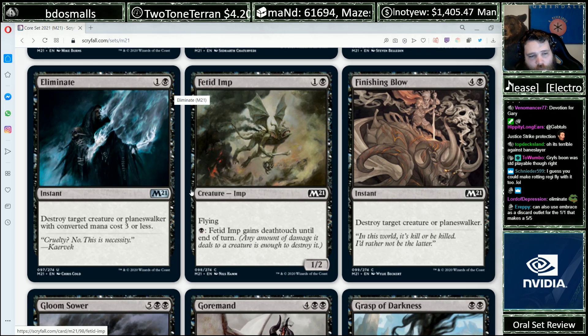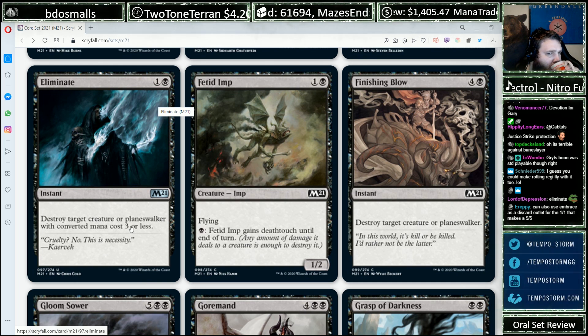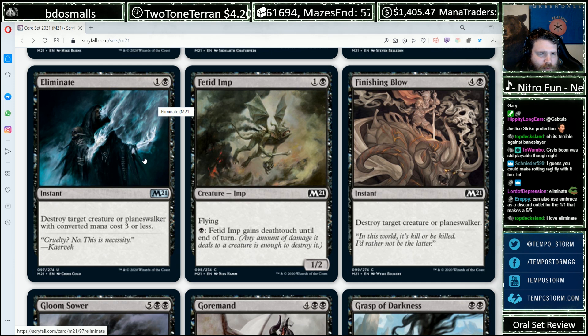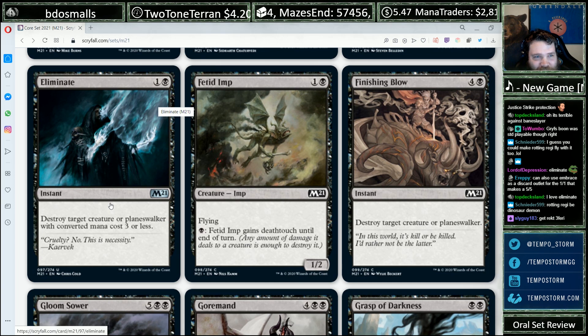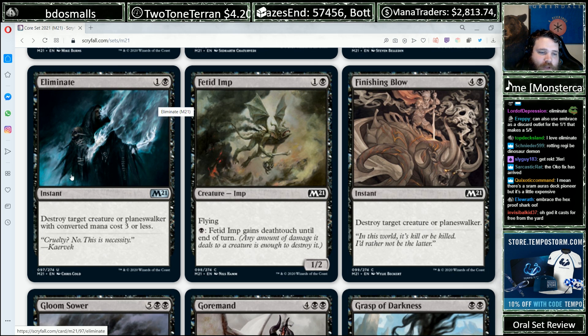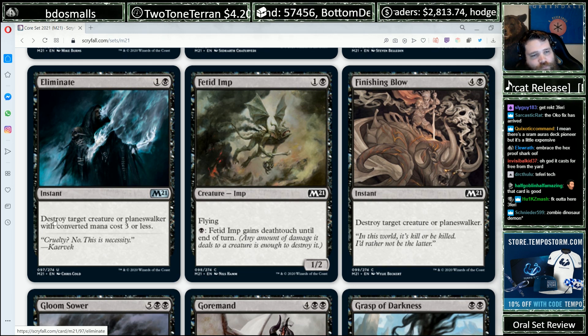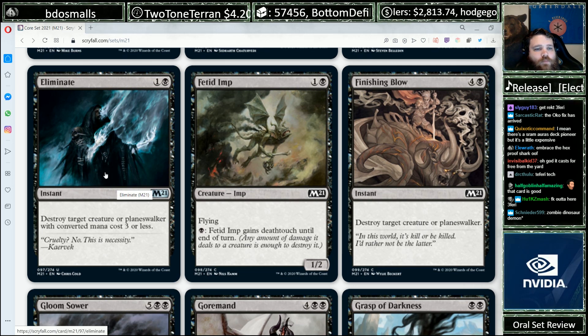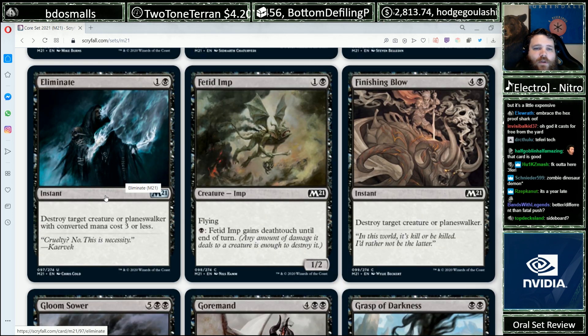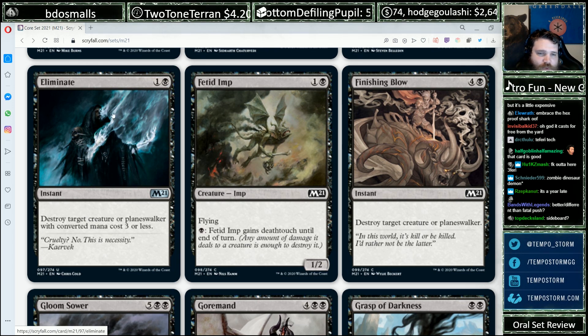Eliminate, one and a Black: destroy target creature or planeswalker with converted mana cost 3 or less. So it's a Smothering Tithe — er, a Smother that hits walkers. A lot of people were asking me what I thought about this when it first got spoiled, and I was like, yeah, it's a Smother that hits walkers. Will it see play? Probably a little bit. We've got some really good removal spells in Standard right now so the competition is fierce. But a lot of times there's value in splitting up your removal suite.